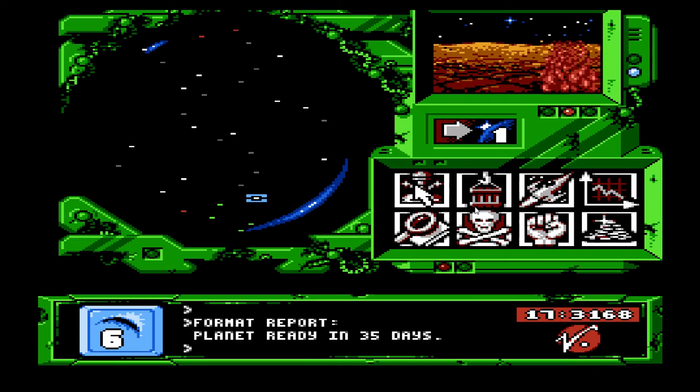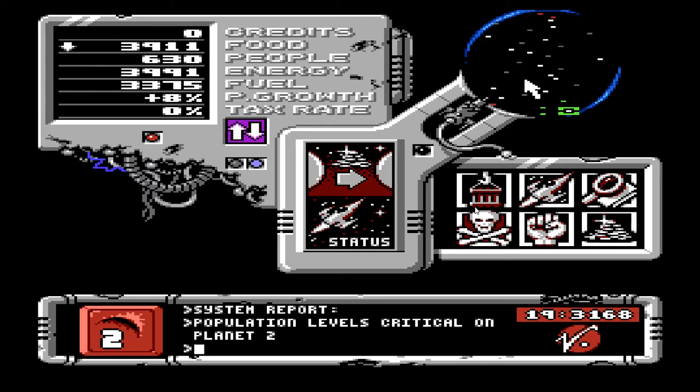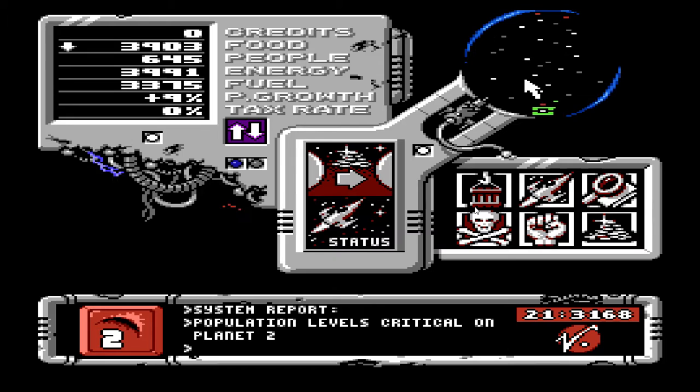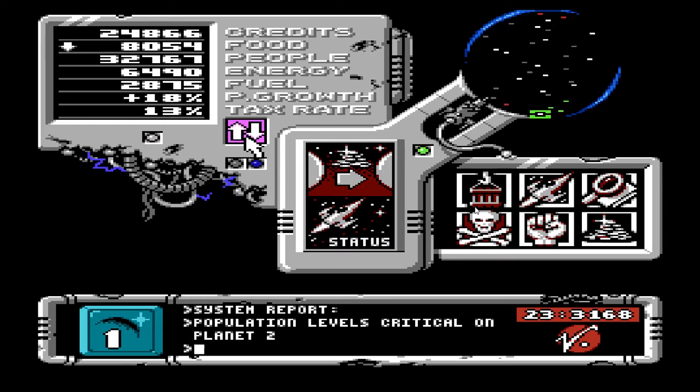No. Because there was one that was like 40-something days. Population level is critical on planet 2. But I lowered the tax on planet 2, so they should be... yeah, I guess it just warns you if population is below a certain number, even though population growth is increasing. And food is dropping. Now on Starbase — whoa! I didn't even see that. See? The population is already at max. 32,767.